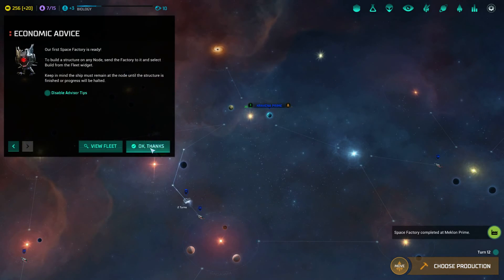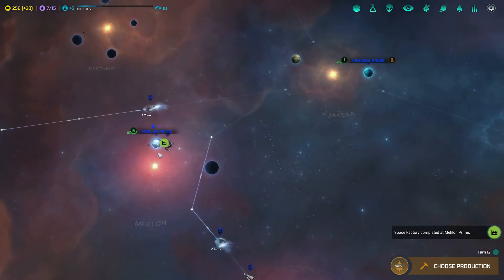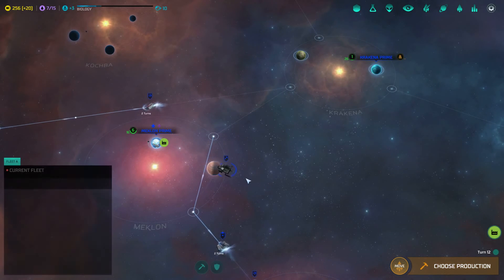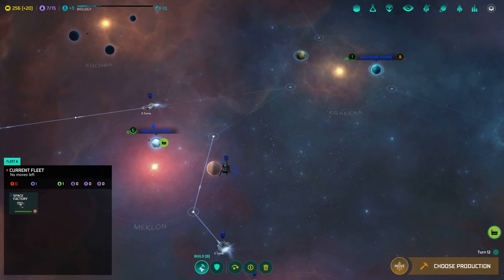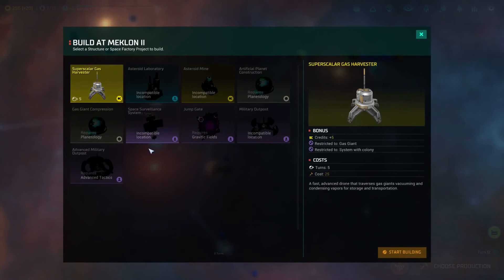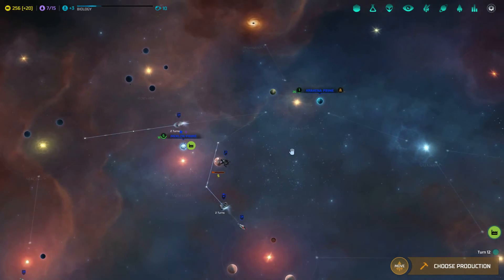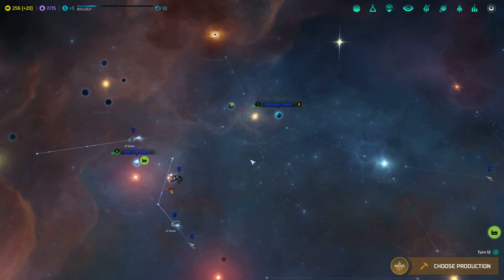Space factory is finished. Let's get that to the gas giants. With these space factories you can make things on gas giants, like the super scalar gas harvester for extra credits. Or on an asteroid to get science or money. You can also make sensors and military outposts, which I'm definitely going to be making around here soon to prevent anyone from entering the system from that wormhole.